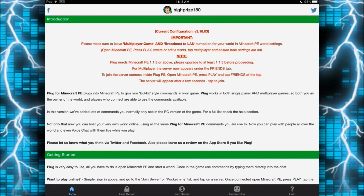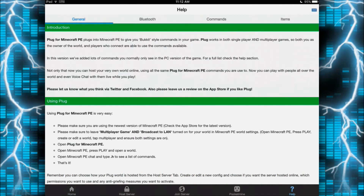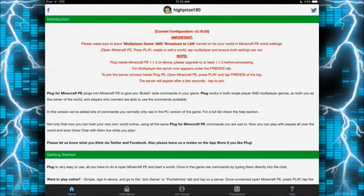Open up the app and you will see that it looks like this. You can host local servers — not like big PocketMine servers, that's another app that innovative developers have made. Once you open up the app, you can go to Help, browse through commands and item IDs and all that. You can do that on your own — I'm not going to do it right now just for time's sake.